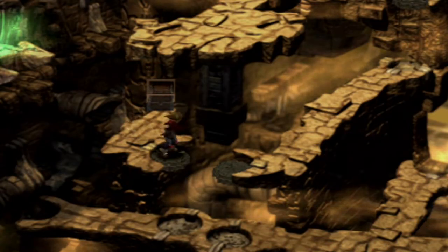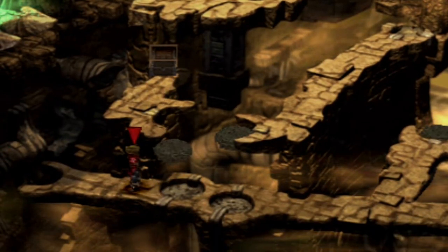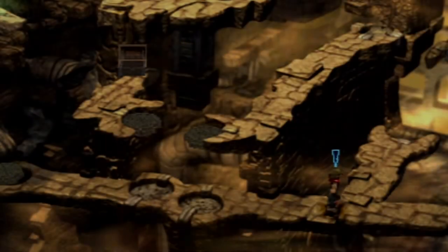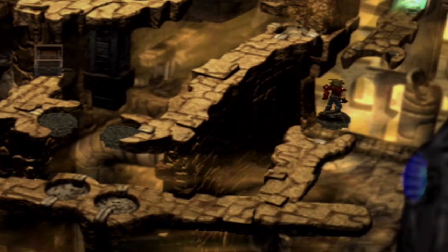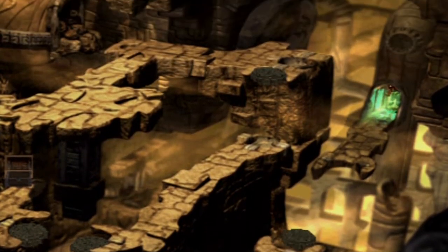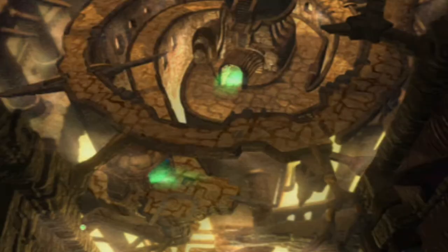We have one more encounter before we get to the boss area. That's all of the items that we can get here in Cadessa, and there is no Stardust either. Now, this is where we need to go — this is going to lead us to where paths A and B, the short path and the long path, actually converge.